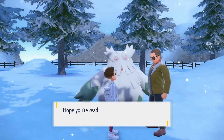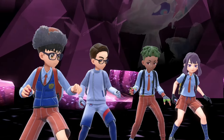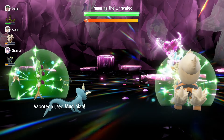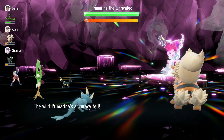Now we have a very simple guide to follow. Just go to the raid den, click on it, then select Challenge Alone because we are doing this solo. This Vaporeon is going to do all the hard work for us, and to be honest this is the best build to be using against Primarina. As soon as the raid starts, for your first four turns just use Mud Slap.